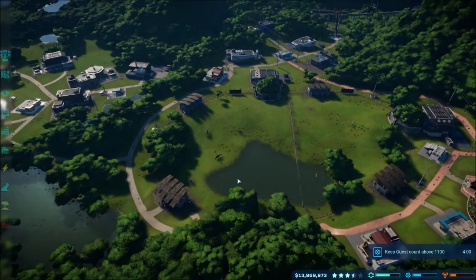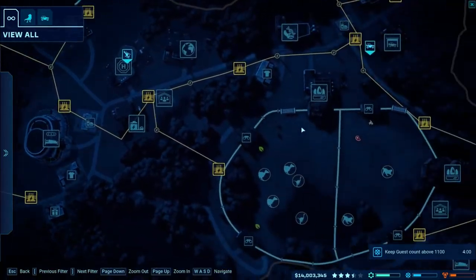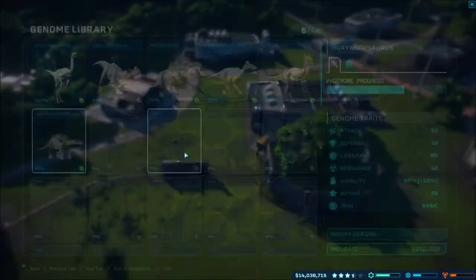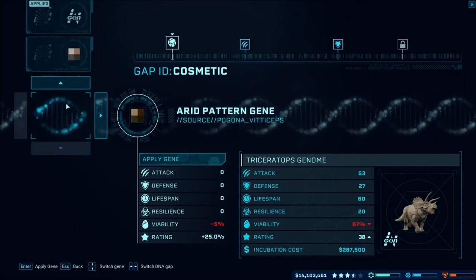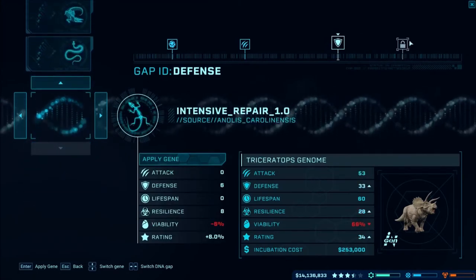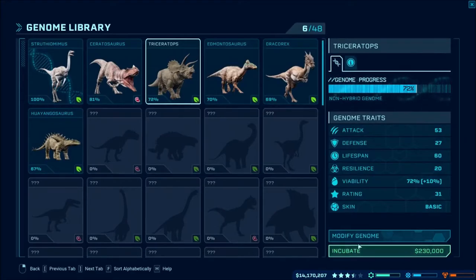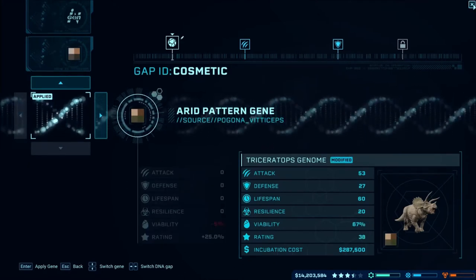We don't have any more triceratops over here so we need to add some more. Let's go ahead and do two triceratops — see if we can modify the gene to increase its lifespan. I can't remember if I already have it modified or not. Let's see — neither defense nor other options increase its lifespan. We don't have anything there — we may still have stuff we can increase. Oh yeah, we did modify the genome — we'll apply that gene there and that's all we'll do to it.